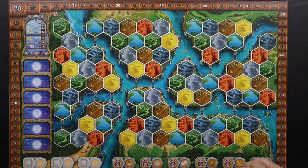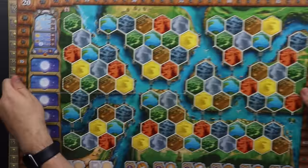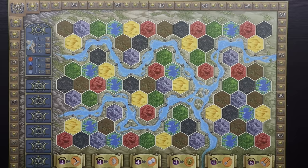Starting with artwork and components — this is a huge upgrade in art from Terra Mystica. It looks more vibrant, the colors are more beautiful. Here's the Terra Mystica map for comparison: it looks like a classic Euro game. Age of Innovation still looks like a Euro game but the colors really pop. It still feels like Terra Mystica, just fresher.